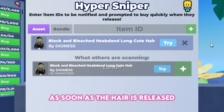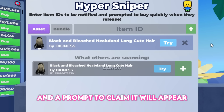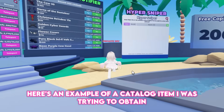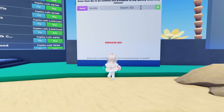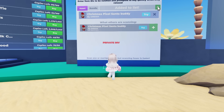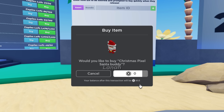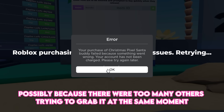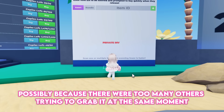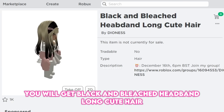As soon as the hair is released, this sniper will try to get the hair for you and a prompt to claim it will appear. Unfortunately, I couldn't get the item, possibly because there were too many others trying to grab it at the same moment. You will get the Black and Bleached Headband Long Cute Hair.